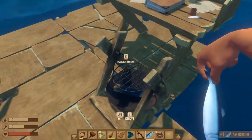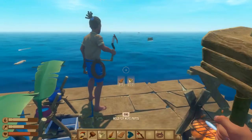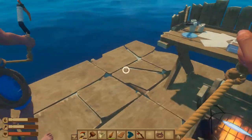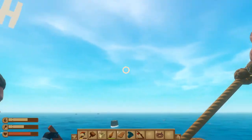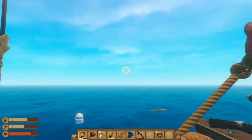Here we go. I'll drop another fish over on this. I need some rope. I'm running out of planks again. We need to find another island. There's some floating around, but not many.